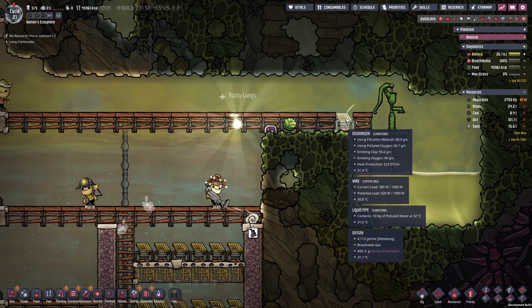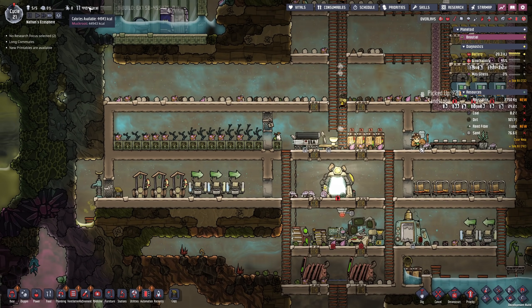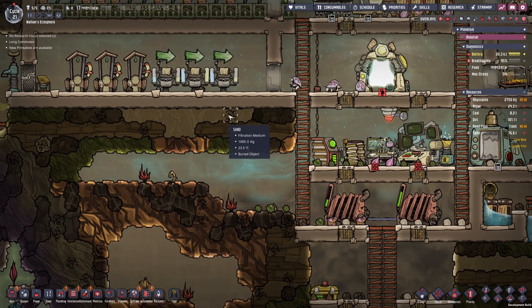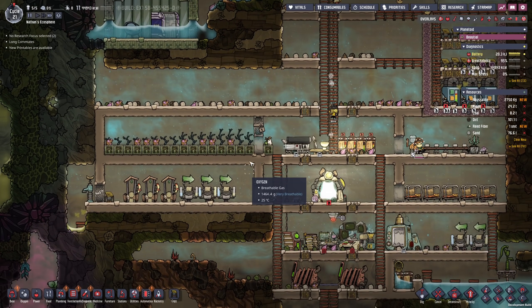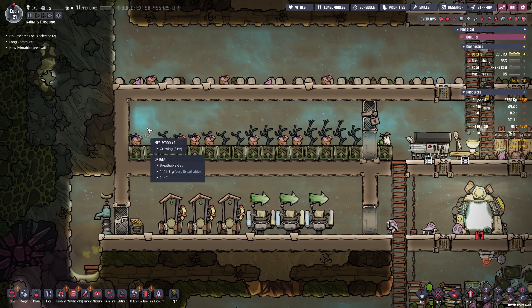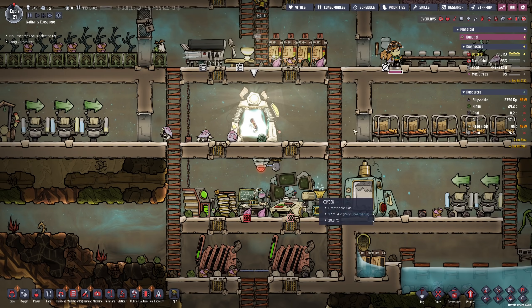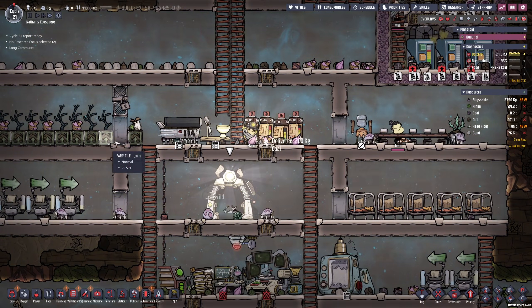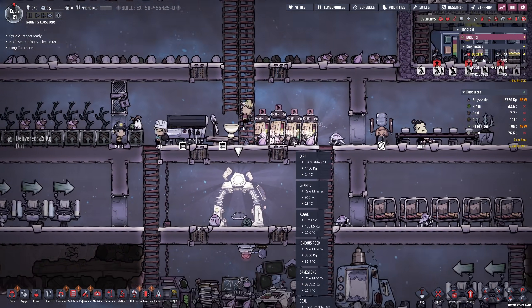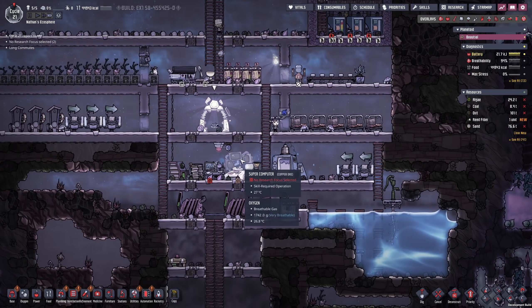Now we should also be able to get rid of this layer of polluted oxygen. Checking out the calories, we only have muckroot left — which is the food from the cracks — so currently we don't have enough meal wood. I'm going to expand the farm as soon as we drop below the 30k mark. Some more printables — we're going to go for the hatchlings. They can currently just roam around, especially the hatchlings on this level. We should have two of them, and they will occasionally eat some of the stuff on the ground and poop out some coal.